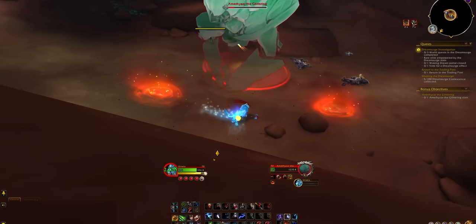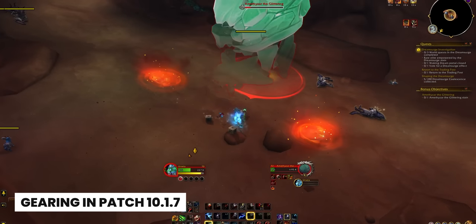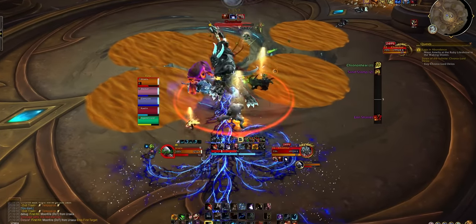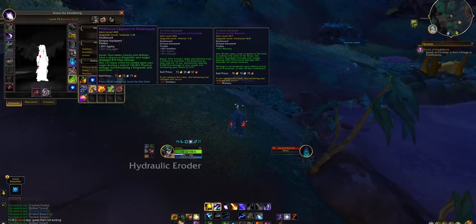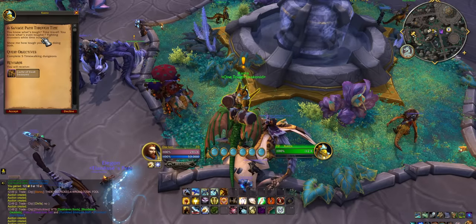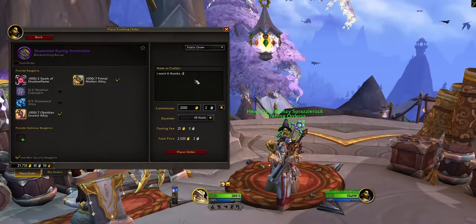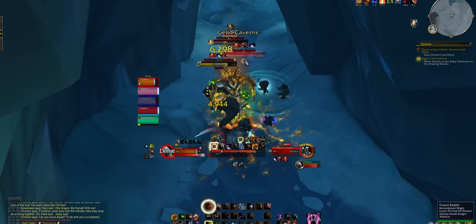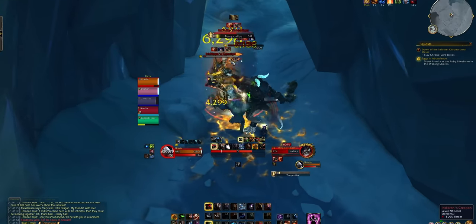Welcome to the new and improved way to get item level 437 gear on your characters. With patch 10.1.7's release, there are three new major additions that completely remove friction from gearing alt characters and may even give your main, if they're a little bit behind, that extra bit of juice to get ready for patch 10.2. You can now theoretically hit item level 437 gear without doing a single raid or Mythic+, which is kind of wild.